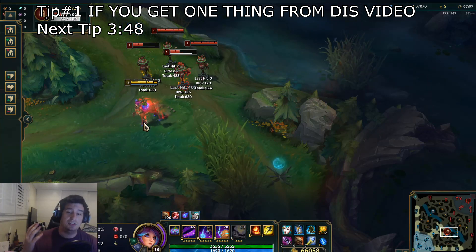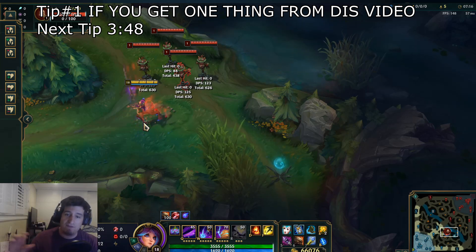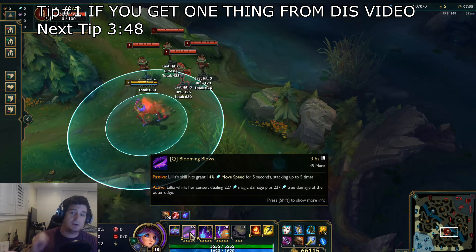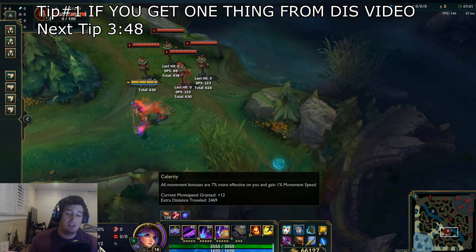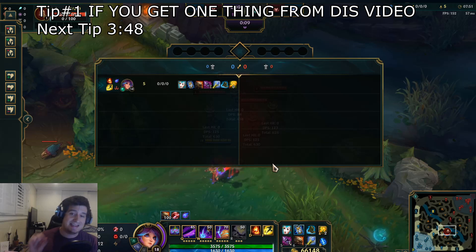Everyone knows the basic knowledge about the champion, but how you effectively play around positioning is going to be very important. Similar to how Darius likes to take Ghost, buy early boots, and get that early Phage passive — he really relies on good positioning. You want to bring that over to Lillia because this is going to be an extreme amount of your damage, particularly in AoE fights where you are fighting several targets. Understanding that early boot buys are going to be extremely important, as well as items that give movement speed, running things like Phase Rush, Celerity, or even Water Walking.